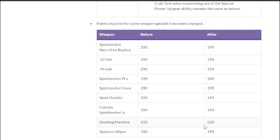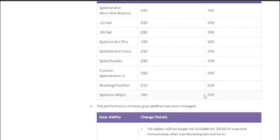Sloshing Machine goes from 210 to 220p. I don't understand this — they're nerfing Crab Tank to balance the meta but also nerfing the main counter to Crab Tank. If Crab Tank didn't exist, Machine probably wouldn't see as much use. Nerfing both of them is weird. Wiper goes to 190p Stamp — Stamp is one of the worst specials, very situational, mainly good for dealing with Crab Tank, so that won't affect Wiper much.